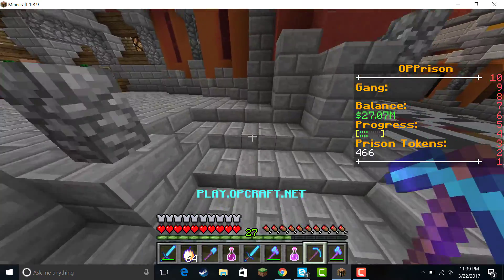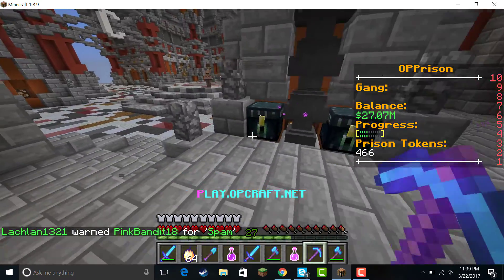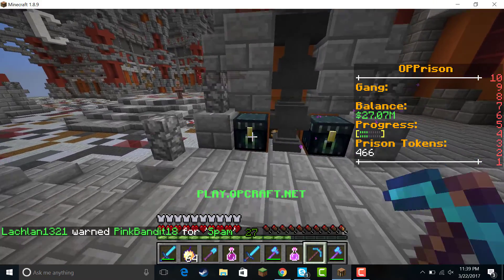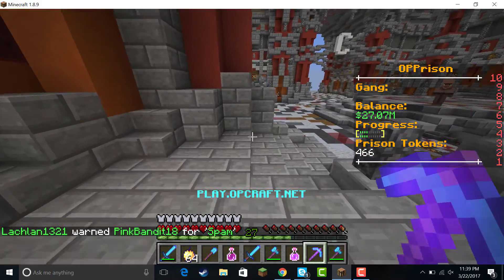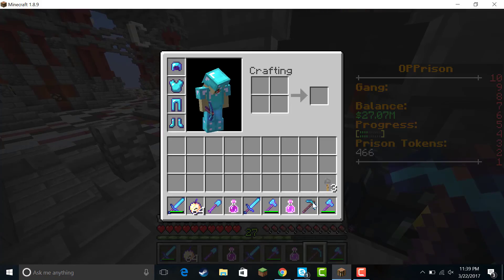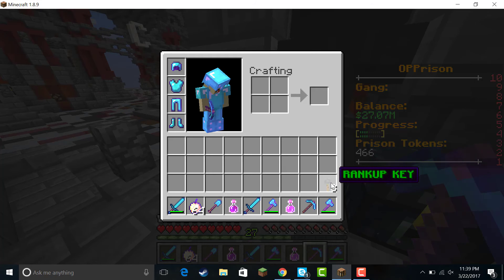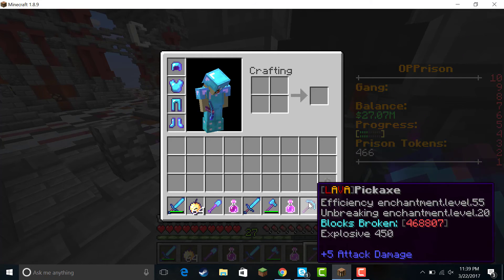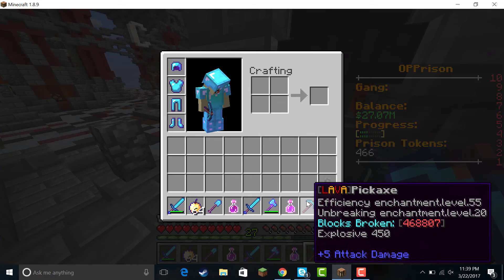So as you can see, I am back on the OP Prison server, and I am playing prison. And I am going to show you how to do PvP, and I am doing a giveaway of two rank up keys and this insane lava pickaxe — as you can see it has Explosive 450, Efficiency 55, and Unbreaking 20.